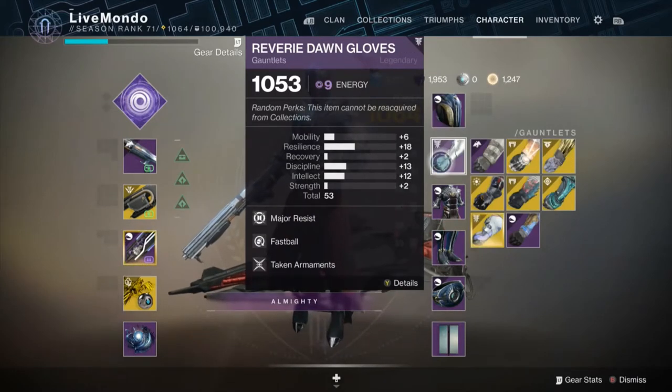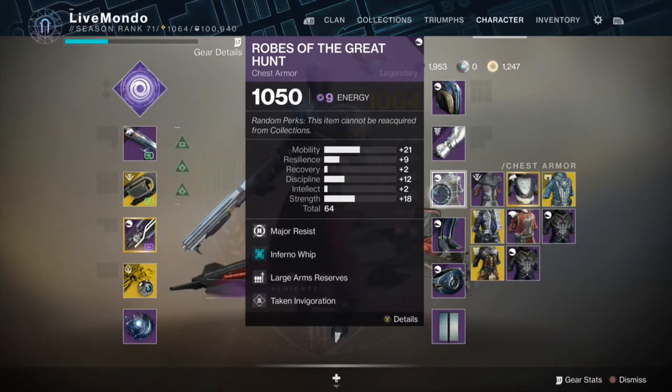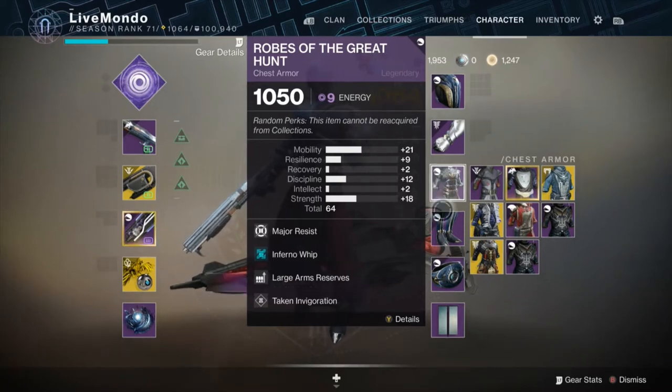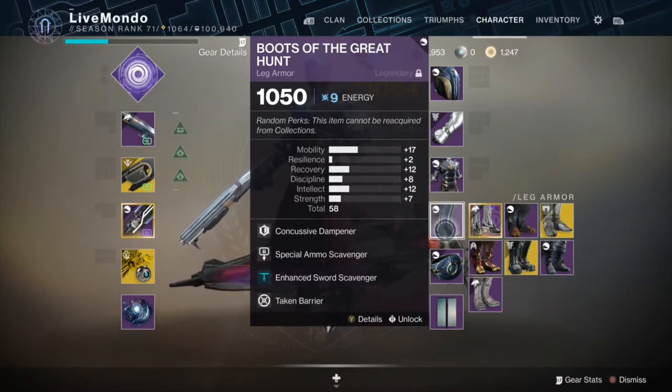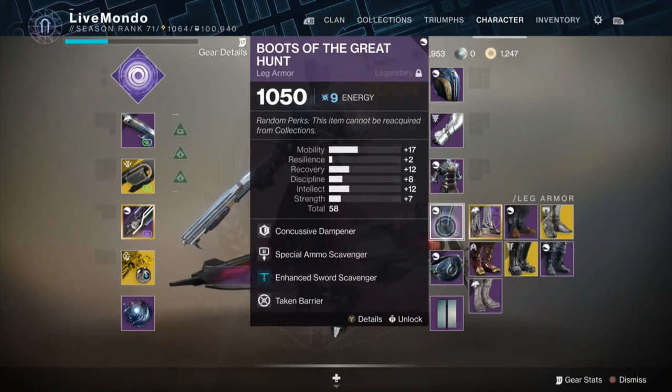Major resist on the gauntlets, Fastball because I prefer to throw my grenades further, and Taken Armaments — speaks for itself. Chestplate's got Major resist, Infernal Whip, Large Armour Reserves, and Taken Invigoration. I had Infernal Whip on there as a backup plan for the bosses — didn't really need it. Concussive Dampener, Special Armour Scavenger, Enhanced Sword, and Taken Barrier — they all speak for themselves. Taken Barrier, which I've got on the bond as well, because you can stack it, same as Major, Boss, and Minor resist — they all stack.